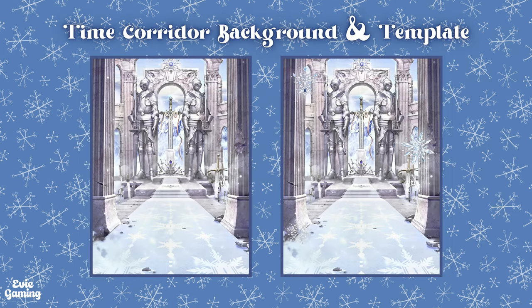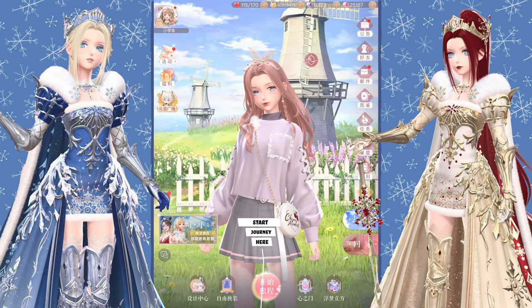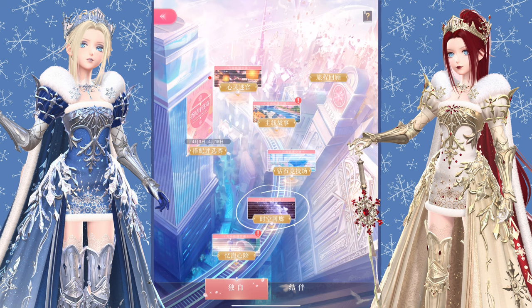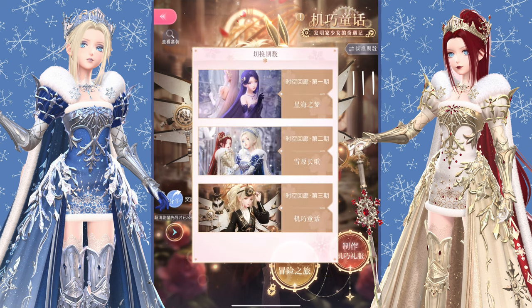This is a background and template you can get through sweeping stages a certain number of times in time corridor. The background can also be used on the home screen and front list. Let's now check out what the time corridor page looks like — it's really similar to the star seat one we have on global. So let's go to Start Journey, then Time Corridor. It shows us the latest suit on the front page, but you'll be able to switch between lifetime suits using the button here.